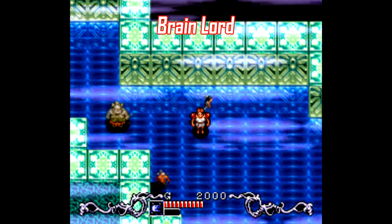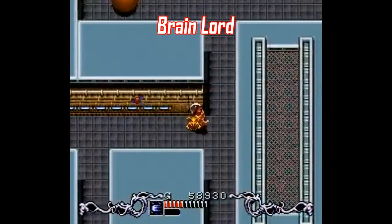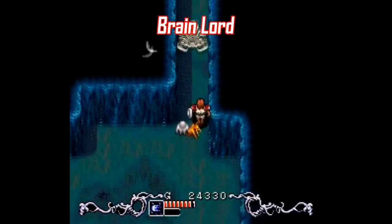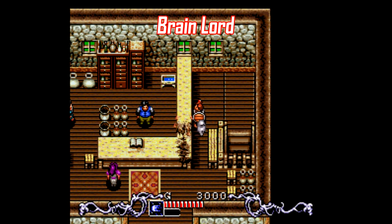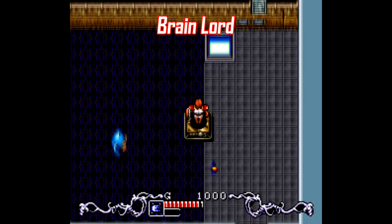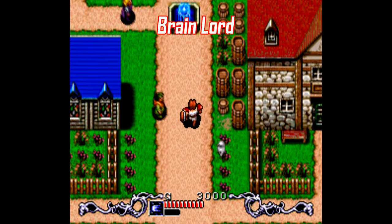Number seven: Brainlord. Brainlord is another top-down adventure-style game with tons of weapons, upgradable armor, and all that good stuff, but a big part of this game is puzzle solving. Some puzzles are comically easy, some are pretty fun, and some are laughably impossible. And like Robotrek, this is another Enix-published game where the translation leaves you scratching your head at times. But still, Brainlord is a pretty good game that gets ignored for stuff like Zelda and Secret of Mana too often. It's worth checking out.